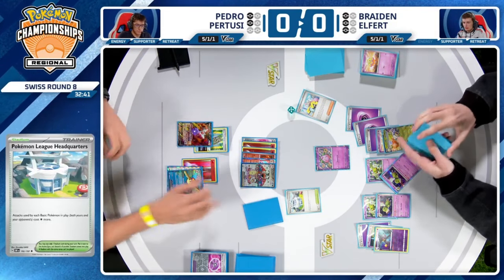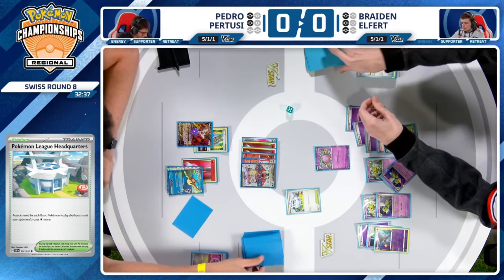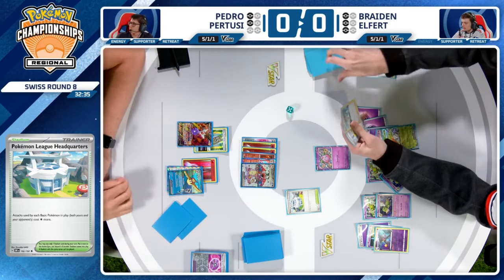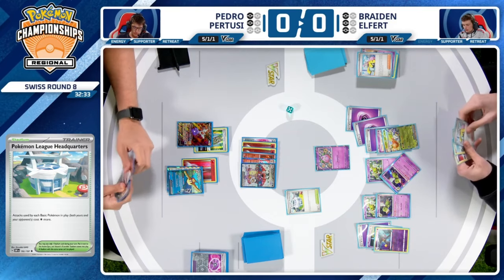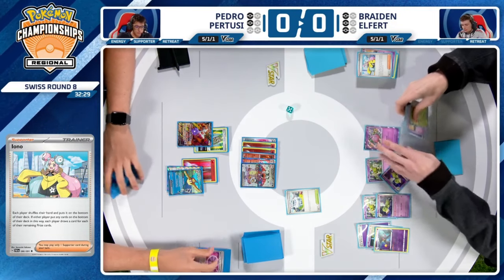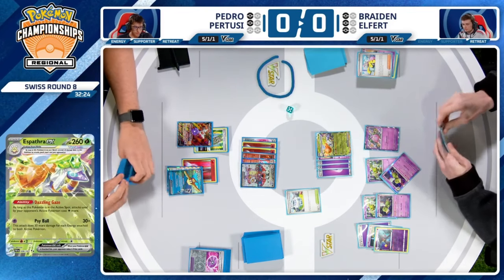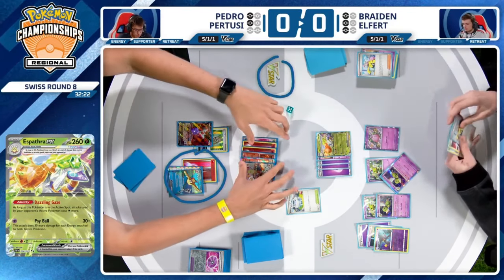Iono being played, sending both players' hands to the bottom of the deck. Pedro just drawing two, Braden with just three. What does Pedro need to close this game out? It's a three-card combo — he needs the energy, he needs the Radiant Charizard, and he needs a stadium. The V-Star and Pidgeot can get him two out of those three, but the question is can he find one of the others.